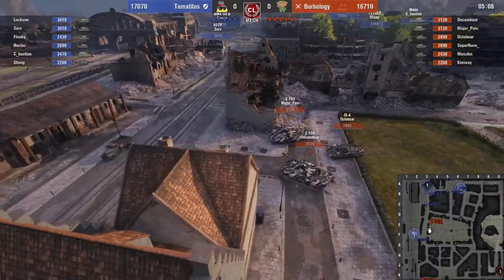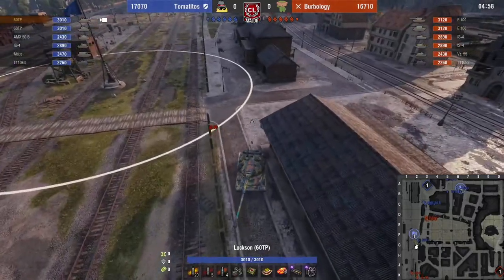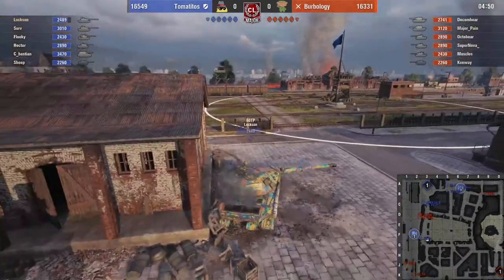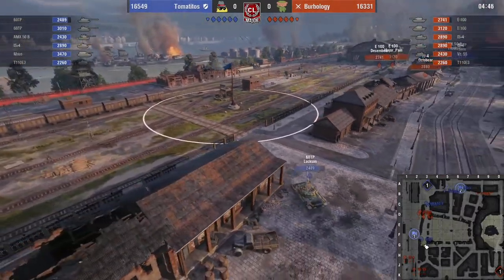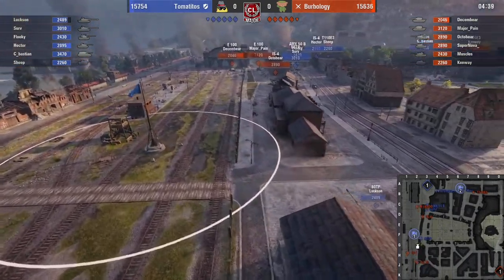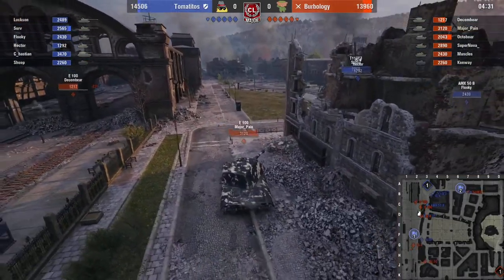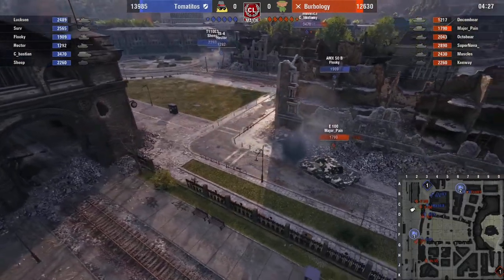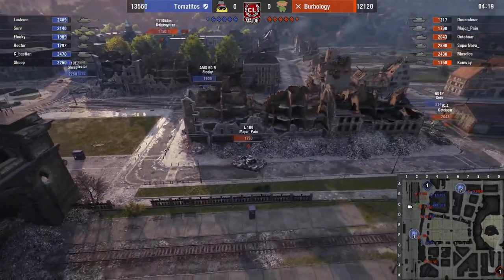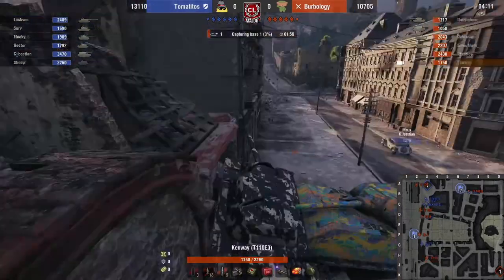Major Pain, December, and October are going forward while Muscles and Supernova are looking to pick Luxon — they have an overmatch on this side. The E3 has to back up and can't turn around as the enemy E3 gets aggressive. It looks like the Mouse and the E3 are going to get into a fight on the offside. Luxon gets a shot on December and it looks like they're coming in pretty good, but December goes down. The VZ will likely try to help with HP here.